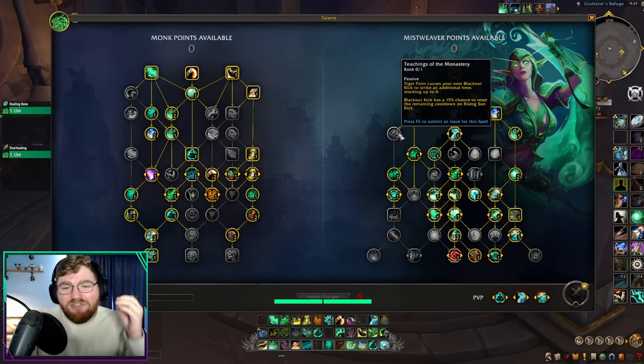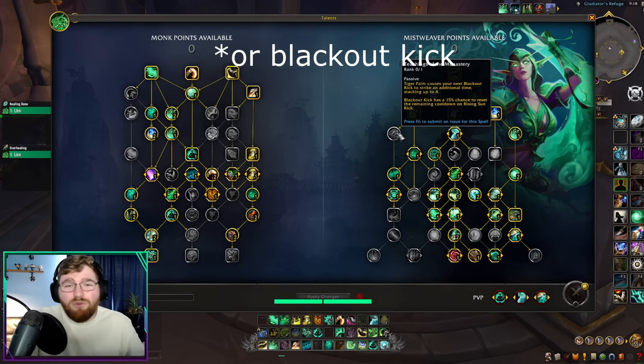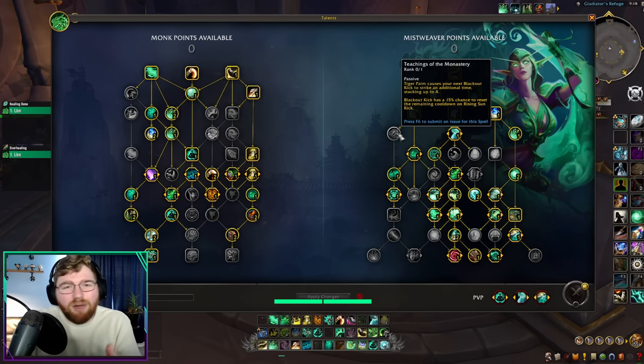Another very notable talent we no longer take is Teachings of the Monastery. This basically means we do not press Tiger Palm in raid. The only time you should press Tiger Palm is maybe on a pull or if you literally have nothing else to press — but we have plenty of filler spells where Tiger Palm just has no value anymore.